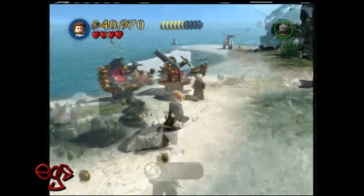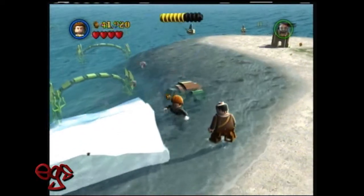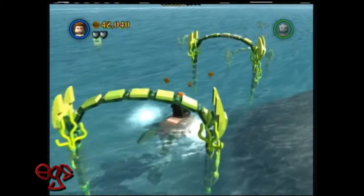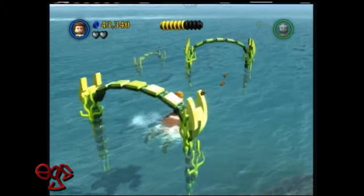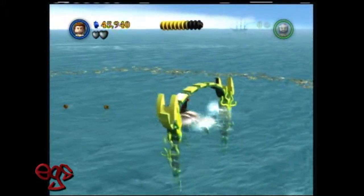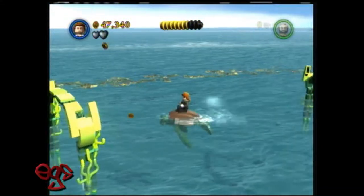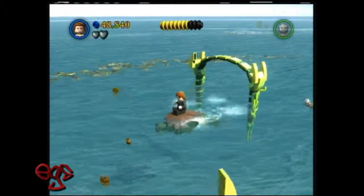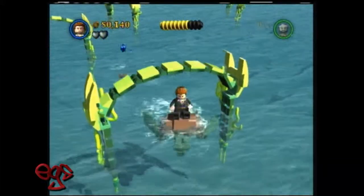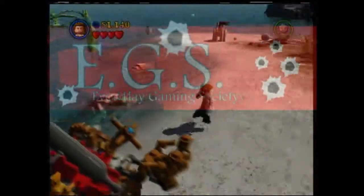Now you want to go back over to the little ice cubes and sing with Philip or the Mermaid to break them. It will reveal two little sea turtles. You want to go through these little hoops — you have to do them in complete order, but it's simple, there's no way you can miss them. And then there is bottle ten.